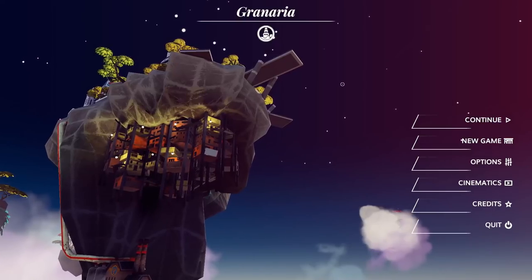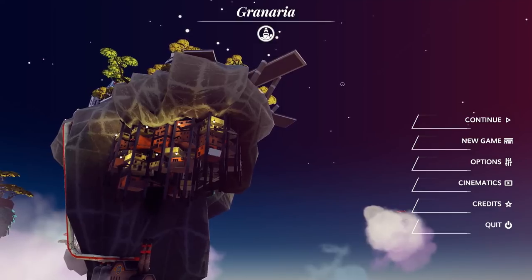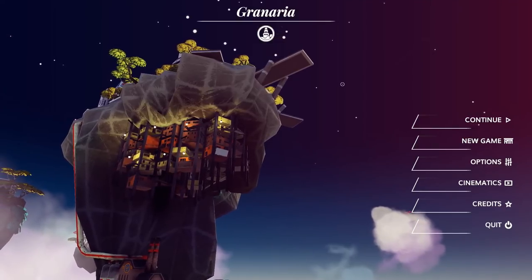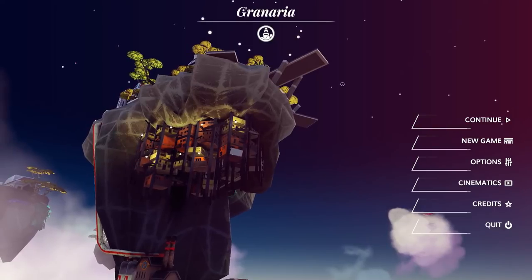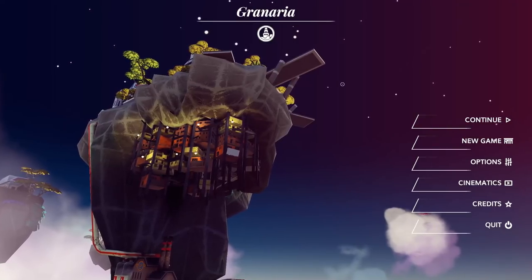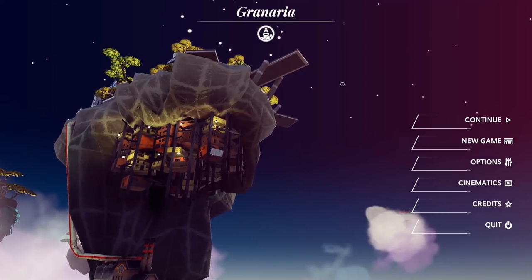Hey folks, this is Vince with Dad's Gaming Addiction, and today we're going to check out Earhart: Tales of Broken Wings. This is a game that you can find on Steam's Early Access program for about 15 bucks. Early Access means that the game is still under development, so everything that you're about to see is subject to change.